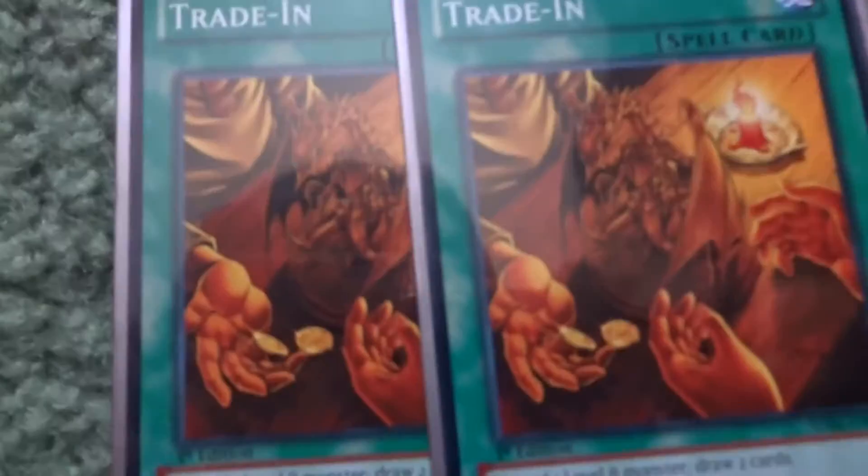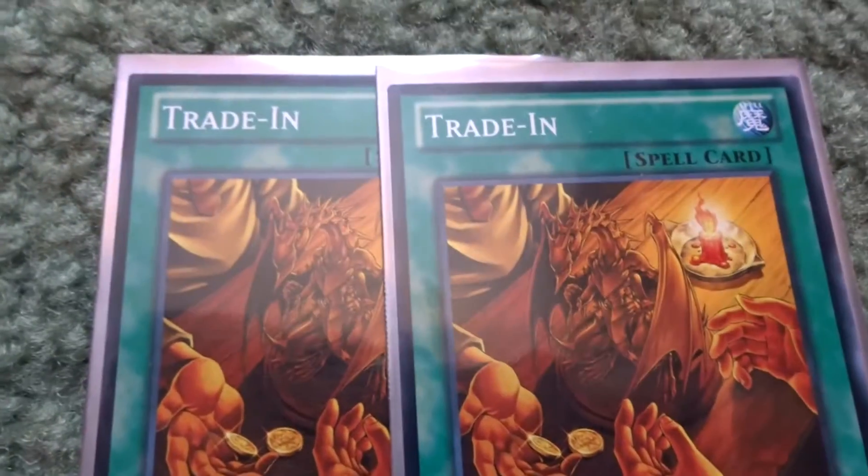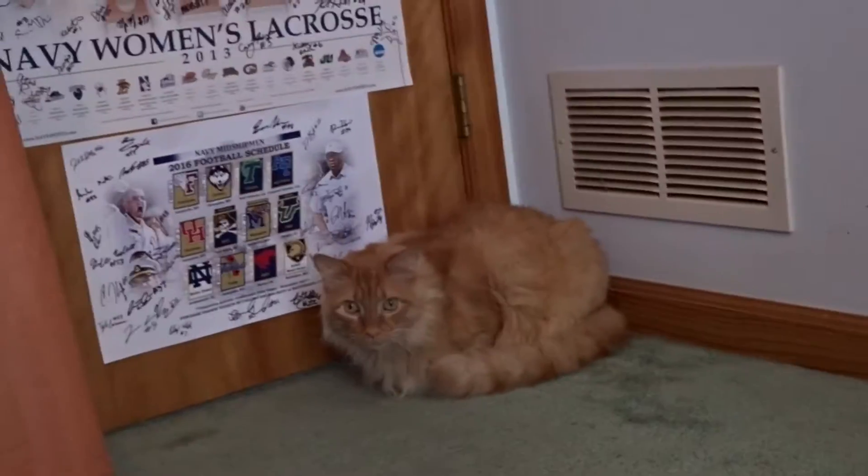Next are two Trade-In — discard a level eight monster to draw two cards, not too shabby. I'm just going to let my cat out of my room real quick.